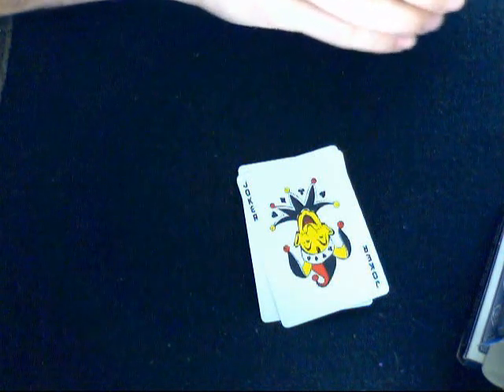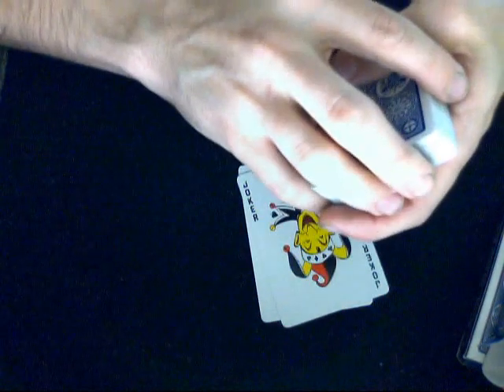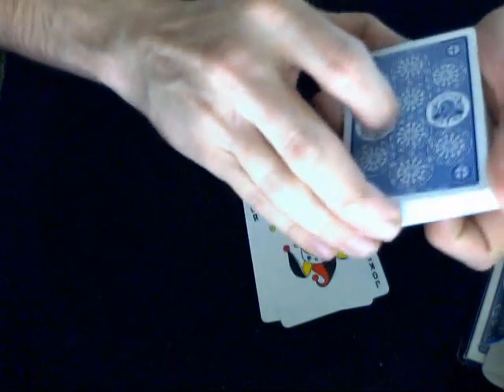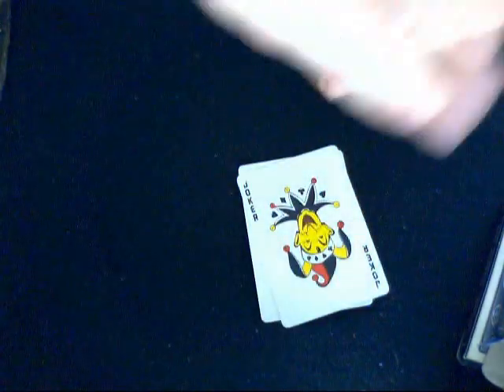It's also apparently a one-way design — not sure how, but that's what it is. Actually, I don't think this one is one-way; that's the Apex bomb. But this one is definitely beveled and marked in a very special way. In a certain order you can tell what card's on top and what card's on bottom.